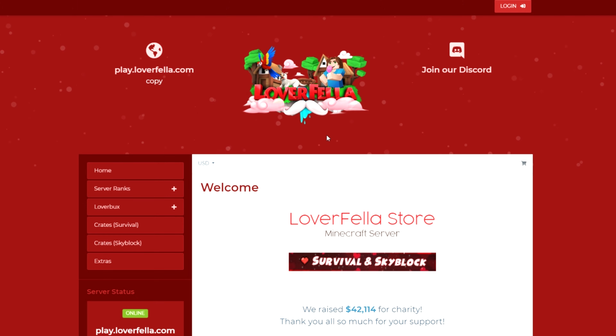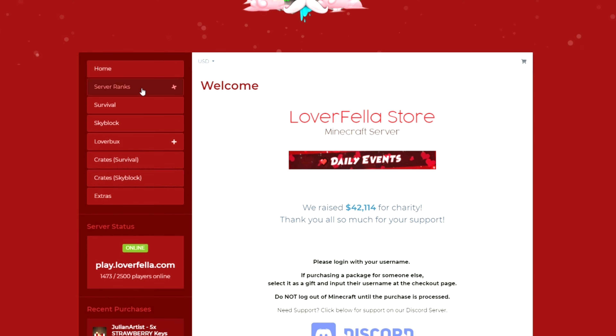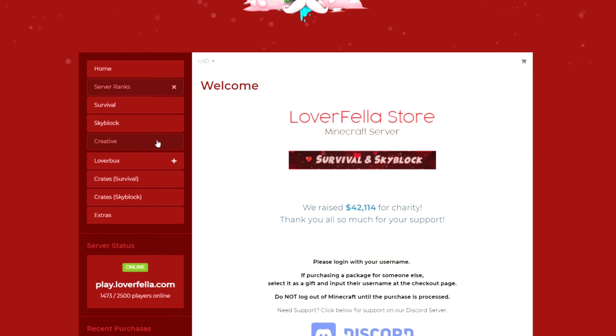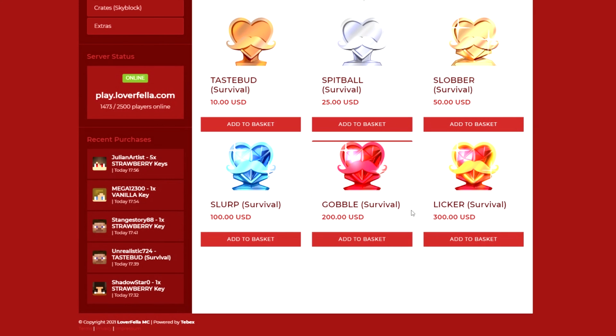When you first get to the site you will be on the home page where there's a couple little bits of information, and right over to your left you will see server ranks. There are ranks for creative, skyblock, and survival. We are going to click survival. Once you're loaded into survival you will see all six of the ranks on the loverfella server.